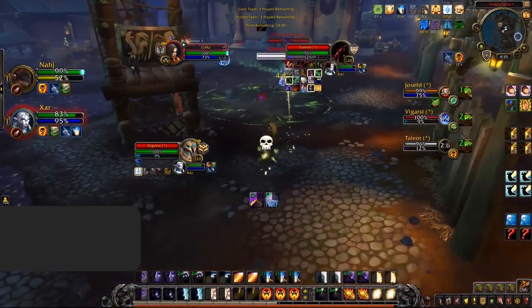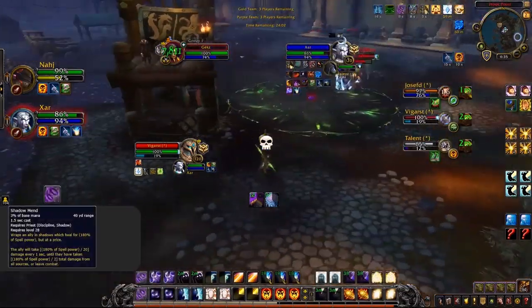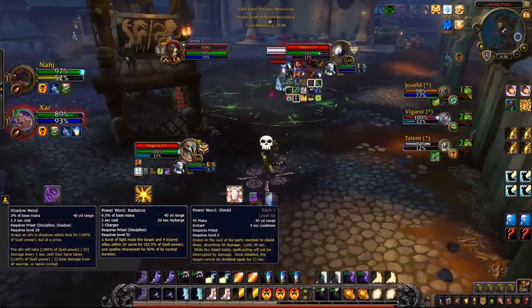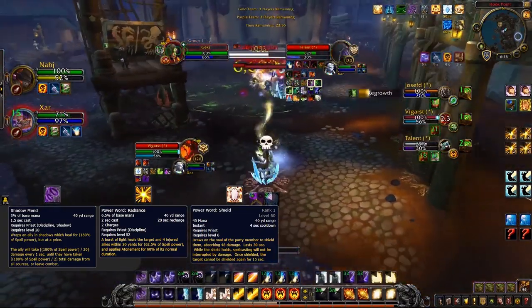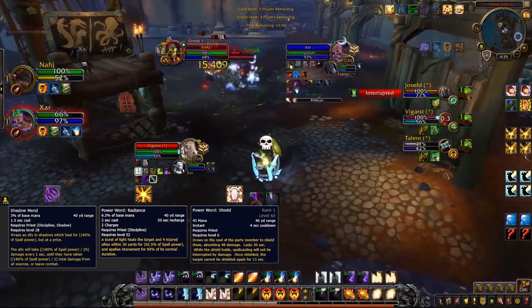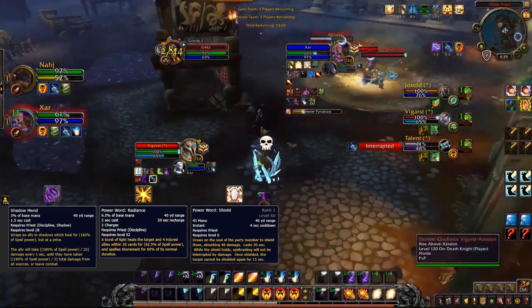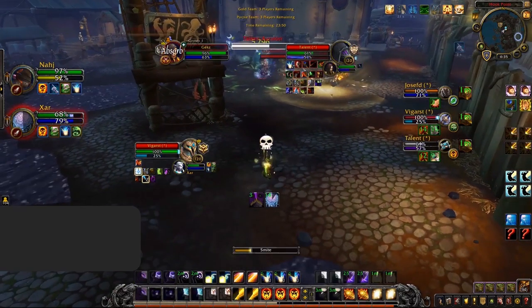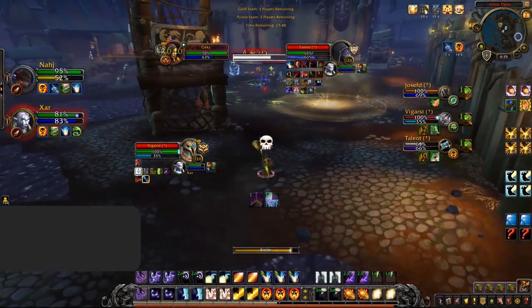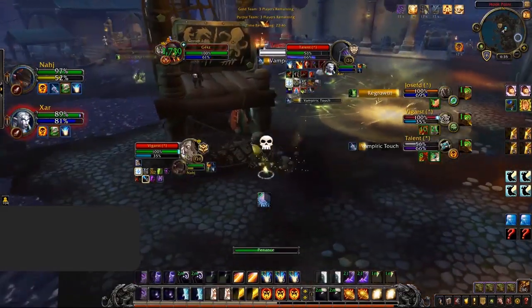Some spells cost a lot more mana than others, namely Shadow Mend, Radiance, and to a lesser extent Power Word Shield. Ideally minimize the use of these, only using them when required. Do this by maximizing your time healing via Atonement — if somebody is at 90%, don't cast a Shadow Mend to top them; let your Atonement get them there instead. This will save you much needed mana.